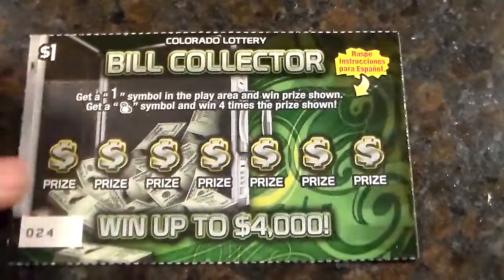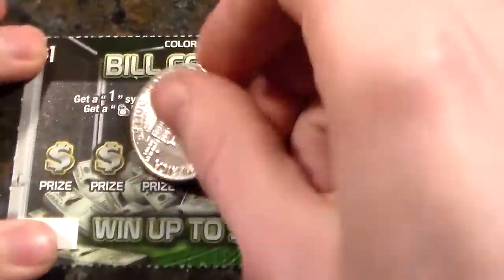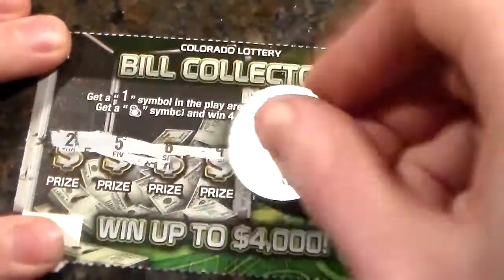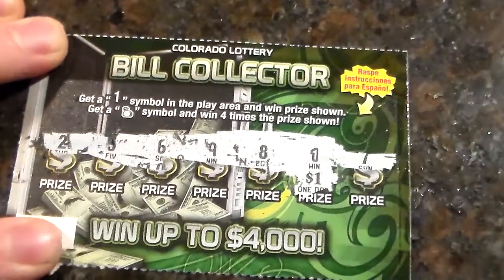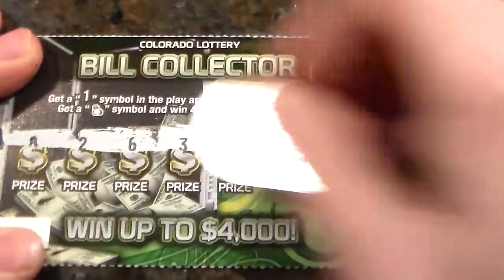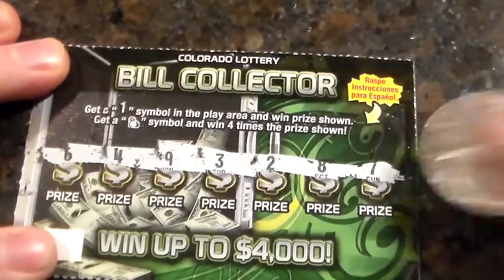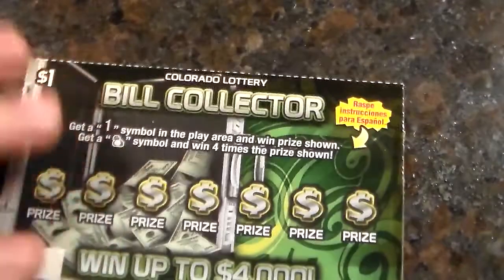I've only had one ace on these — that's the most I've won on them so far, but I don't play them as often. Nothing there. Looking at number 26 now, we still have a long way to go. This one is $1 — one buck on that one. We'll put that with the winning stash. This one is a loser. So far we've been finding more winners than I thought. Out of 40, we should find at least 10 winners, because the odds are 1 in 4.2 — maybe 6 or 7 winners. We'll see.